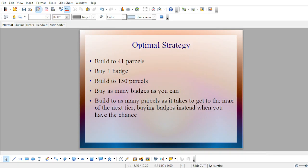My optimal strategy: build to 41 parcels first, then buy one badge to get that 5% bonus. Then build to 150 parcels, then buy as many badges as you can — basically wherever you're traveling. Try to stop at the very minimum of the next level: for example, get to 11, then get to 31 — don't stop in the middle. Then build to as many parcels as it takes to get to the max of the next tier, and continue accordingly. Really, the strategy has only changed for brand new players with less than 150 parcels. For everyone else, just buy badges and buy parcels to your whim, and that's pretty much it regarding this game.